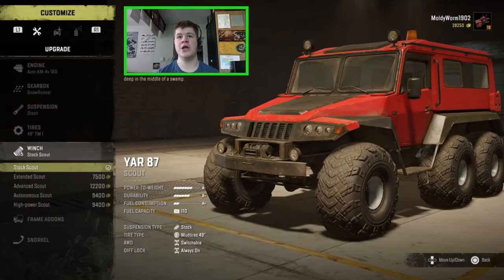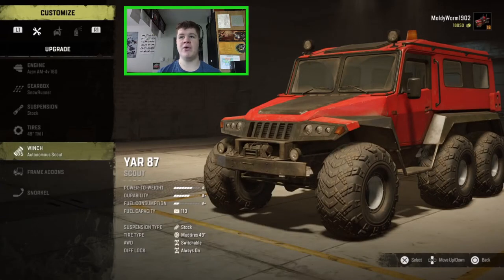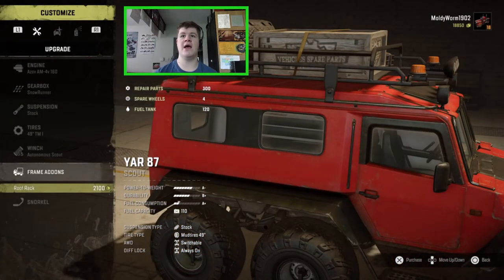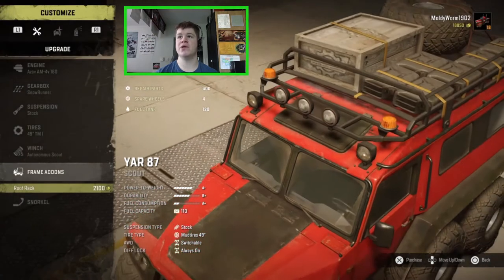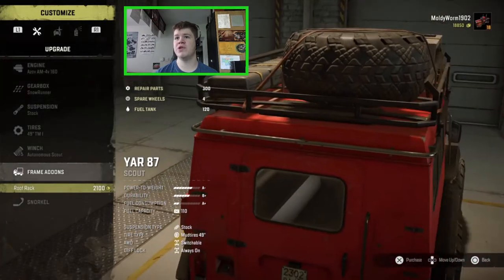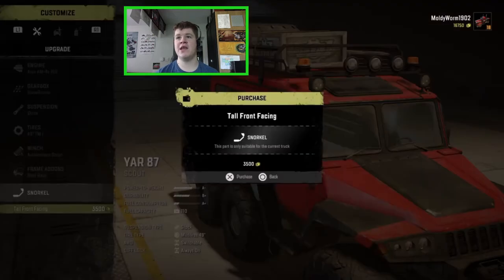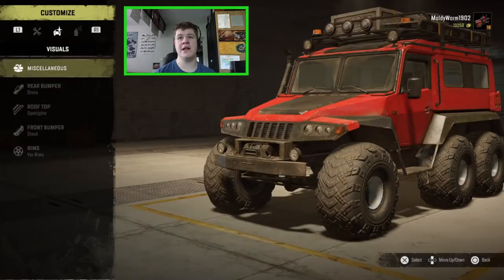For the winch we're going to put the autonomous scout winch on — this map is very punishing so I definitely recommend putting that on if you have the option. For frame add-ons we can put a roof rack on, which gives us 120 liters of extra fuel, 300 repair parts, and four spare wheels, so that's going to be useful in case we have a little accident. The snorkel — front facing — we're going to throw that on just in case we go through the ice, which we actually did in the APC last episode.